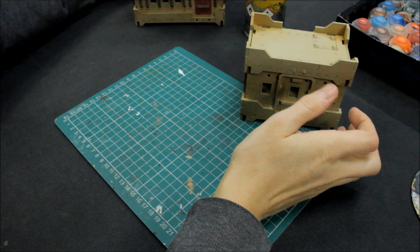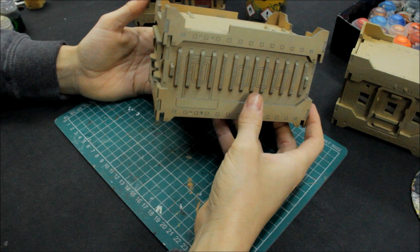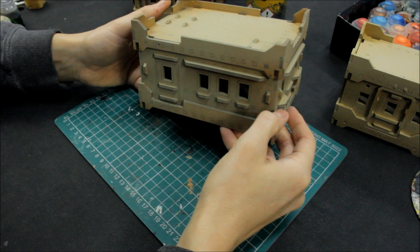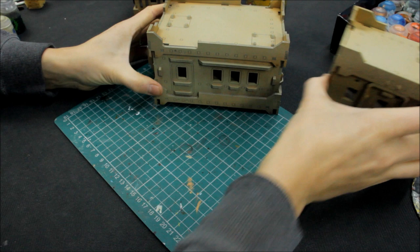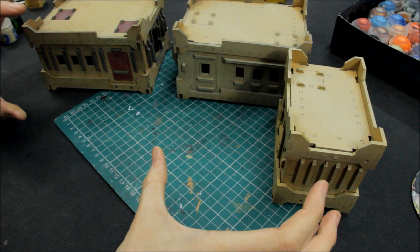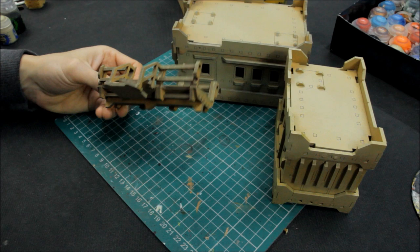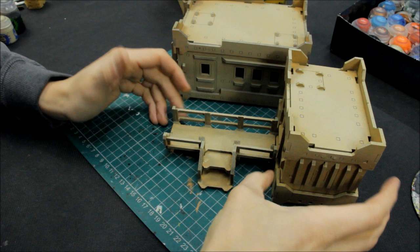I've done the same now with the larger building - you can see these different tones coming through, that's the natural variety you want. Very happy with how that's come out. If you want, you could leave it at this stage and just stick it on the battlefield - it actually looks pretty good, battlefield ready, just from the clever use of sprays for the shading. I've also sprayed up one of the walkways exactly the same process - darker brown underneath, then sprayed all the angles the same way as with the buildings. It's all magnetised, so it just sticks on nicely.